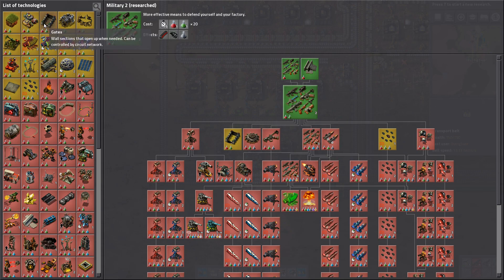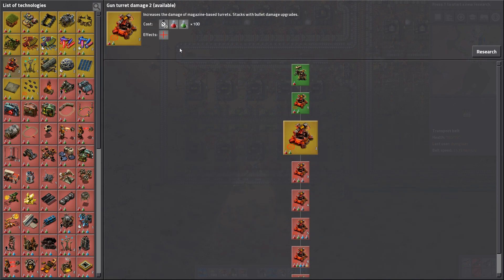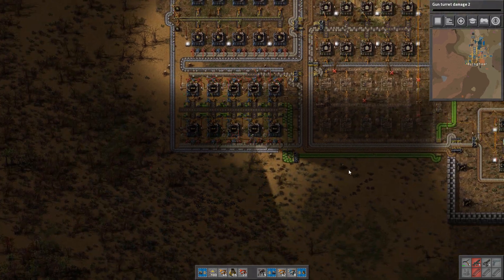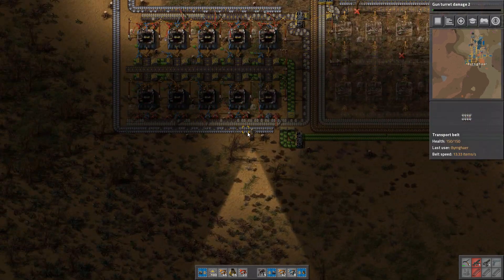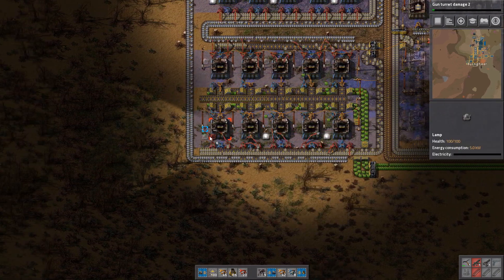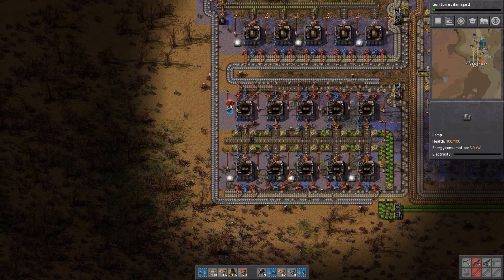What else do we need? We could do oil processing — actually no, let's do gun turret damage. Later on we're going to get faster belts so that throughput will be a little bit better. But holy hell, man — look at this. It is glorious.